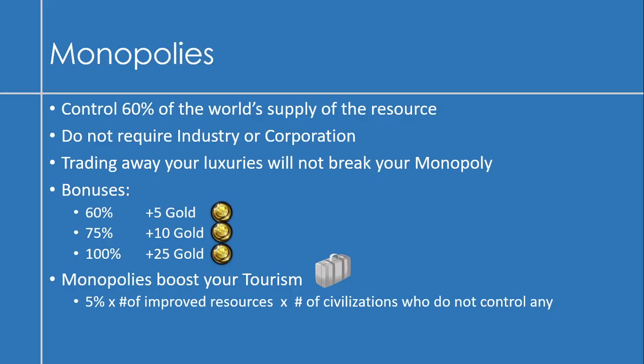Monopolies are something different — they're all about controlling resources. Once you control 60% of the world's supply of a luxury resource, you'll get a monopoly. This does not require an industry or corporation, and trading away your luxuries will not break your monopoly. The bonuses are: at 60% you get plus 5 gold, at 75% you get plus 10 gold, and at 100% you get plus 25 gold. Monopolies also boost your tourism, calculated as 5% times the number of improved resources you have, times the number of civilizations who do not control any of that resource.